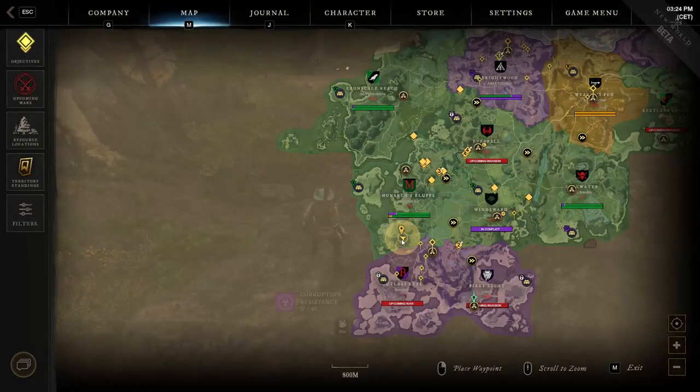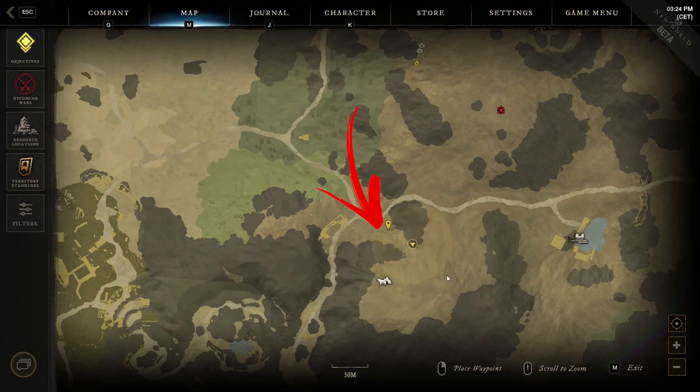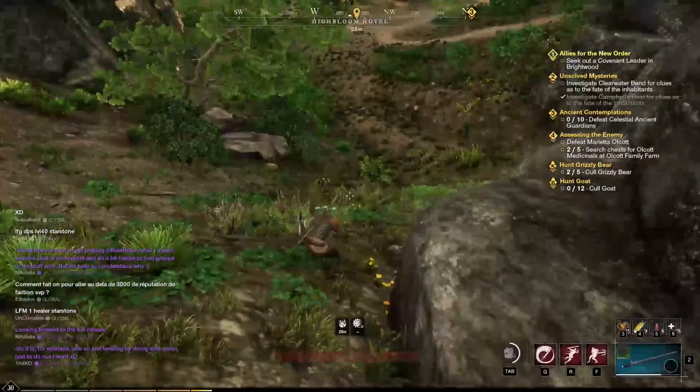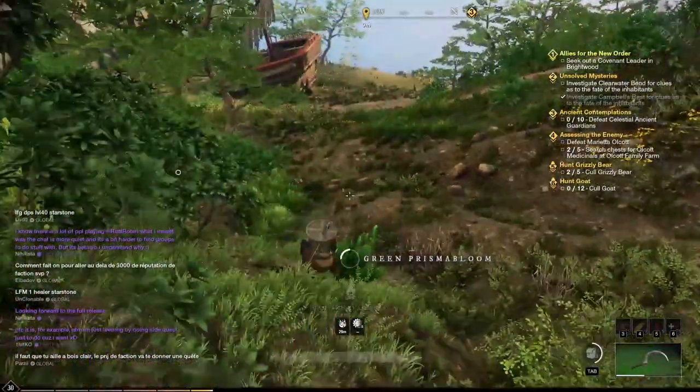The ninth location is in the bottom left side of the region, where you will find the High Bloom Hovel Cave. Above it you can notice a passage between the mountains you have to explore. Here you can find the Prismabloom to harvest not far from a boulder in the middle of the passage.